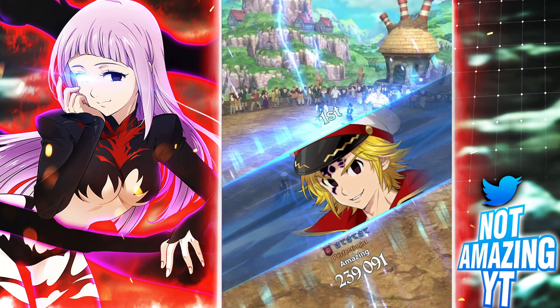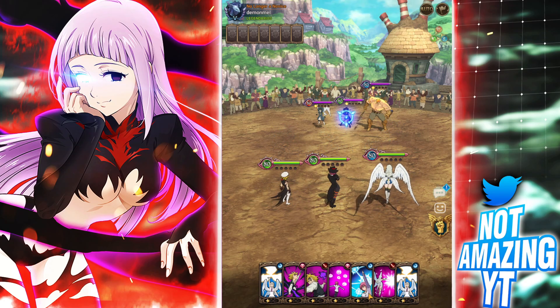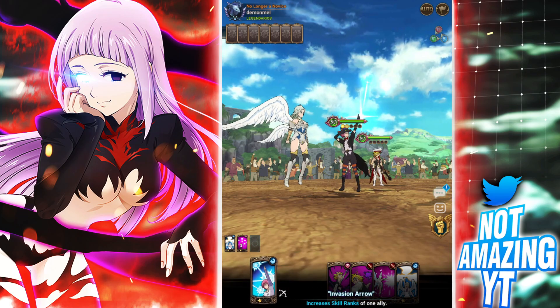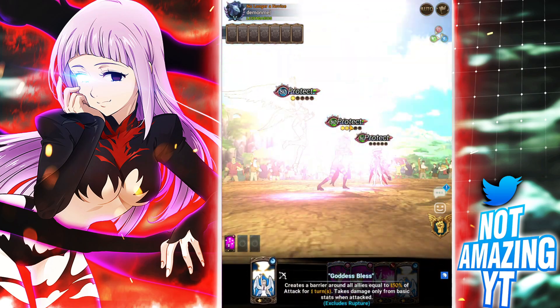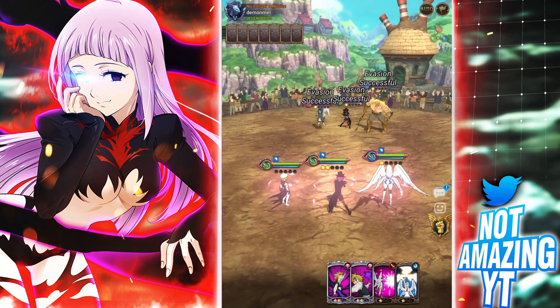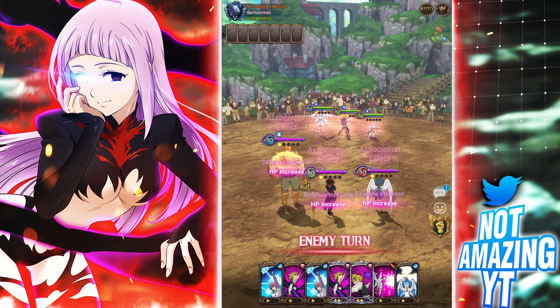Hopping into the next match — a Sariel and the one Escanor team. We're gonna go first. Looks like it's gonna be evade food from the CC they have. We'll play it safe, do the rank up onto demon Meliodas, shield up, and dissolve. That's definitely the play — if he has evade food we can test it with the dissolve. And yes, it is evade food! Let's go!